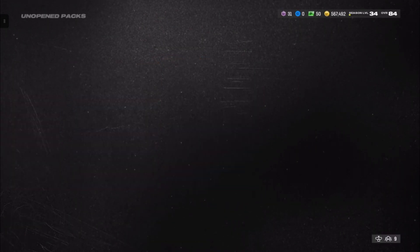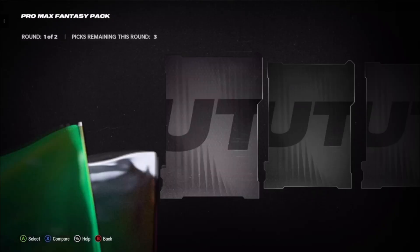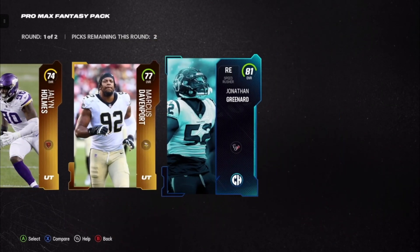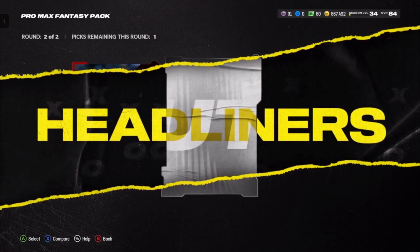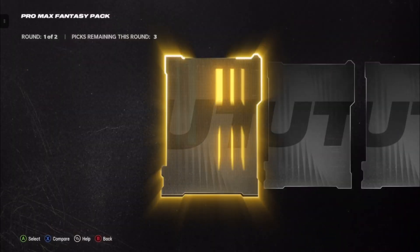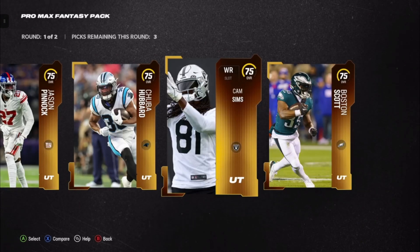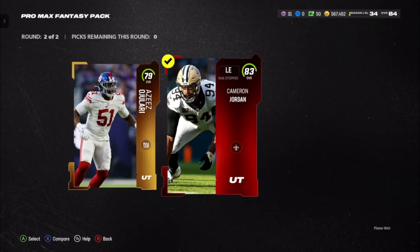Opening the Pro Max Fantasy packs now, hoping to get something good. First round — 81, I'll take that. We got two here, and three — can we get another one? 83 overall. Headliners 80, we'll go Cam Jordan. Getting the animation again which tells a lot. And 83 Cam Jordan again — wow.